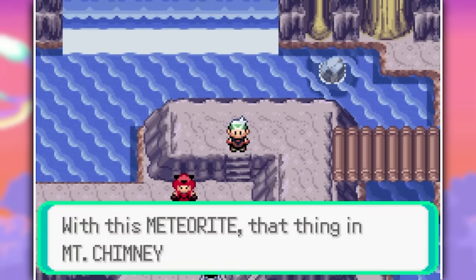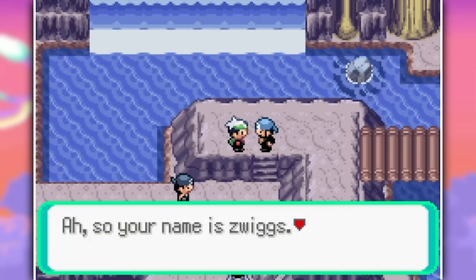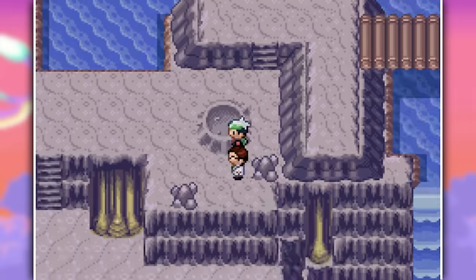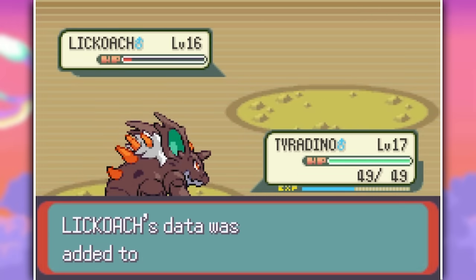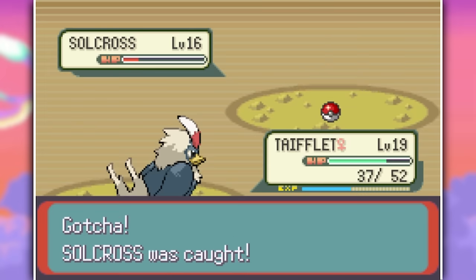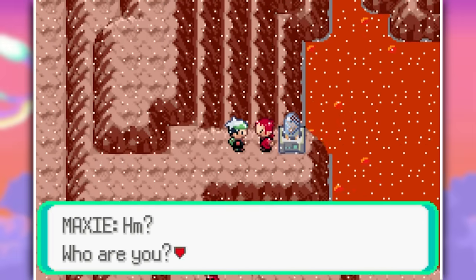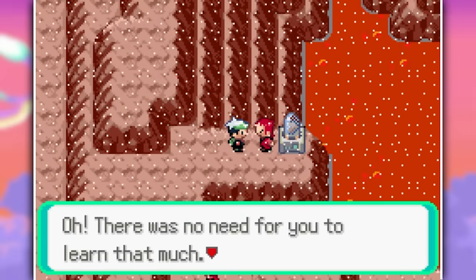Then we went to Meteor Falls, saved even more scientists — this time from pirates as well as people dressed up for Halloween — and as a reward we get a free Meteorite. Let's hope it's not full of radiation. In Meteor Falls, we also grabbed Lickoach, who has to stay away from me because I don't want to come near that tongue, then a Soulcross and a Lunasir. We then reach the 10-hour mark, and we've only captured 27 Pokemon so far, but we still have 90 more hours so we should be good.